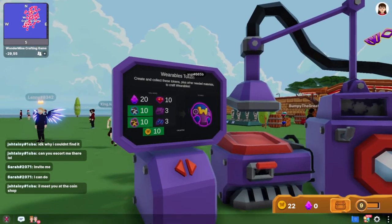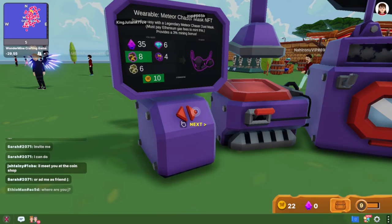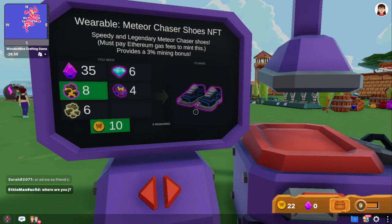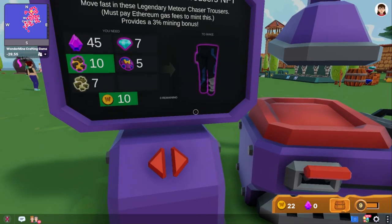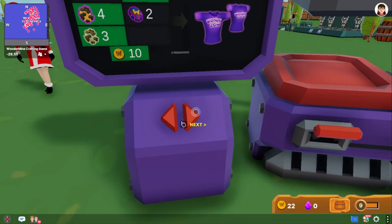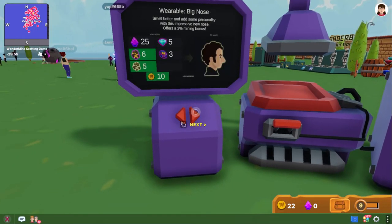I just mined it — the audio from my recording didn't capture it — but I do have a Wonder Token right now; I was able to mine it. Now, these are the NFTs. They announce them when they come out, but they sell out so fast. I came in one morning and by the time I arrived in the afternoon, everything was gone. So when you're ready to buy one of the wearables, you've got to be fast.